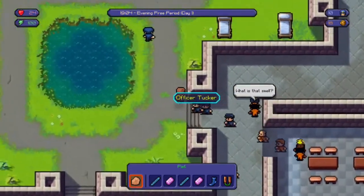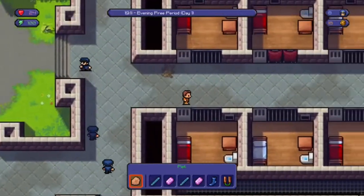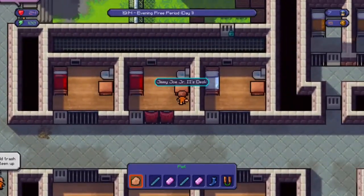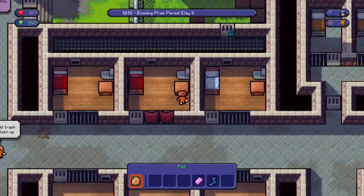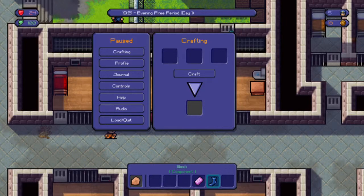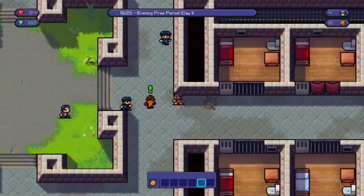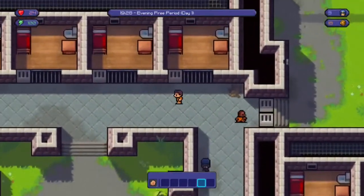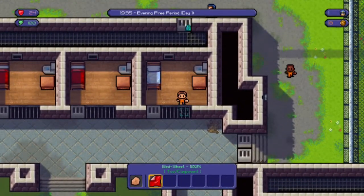I need a couple more socks so I can make a sock mace, and I can make one right now. Craft. That's going to be really helpful — now I can beat up people for quests and get keys really easily. Taking the sheets, covering up my cell so the guards can't see inside.